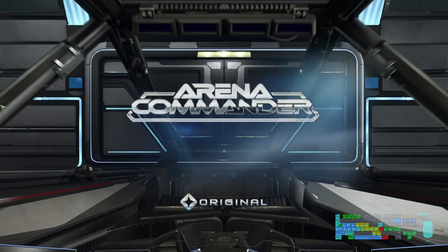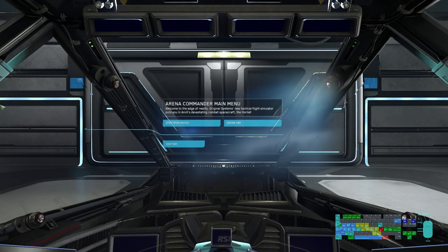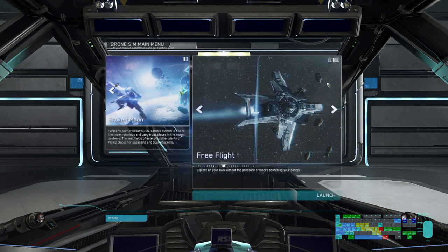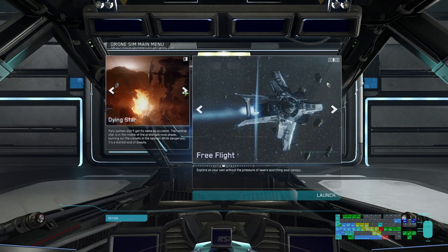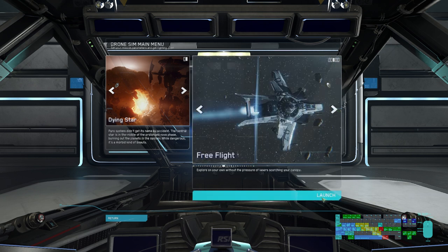Alright, the easy part's over. Once you start up Arena Commander in your cockpit, you'll have two options: Spectrum Match, where you can play online with your fellow citizens, and Drone Sim, where you can hone your skills against cutting edge drone programs. For this tutorial, we'll be playing Drone Sim. Now you can choose between our growing list of levels and game modes. We'll stick with Free Flight at Dying Star.